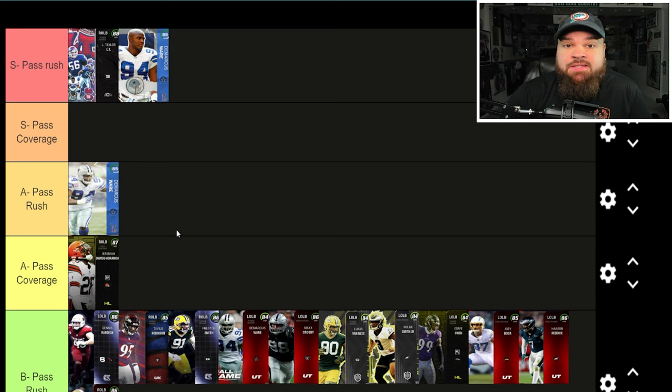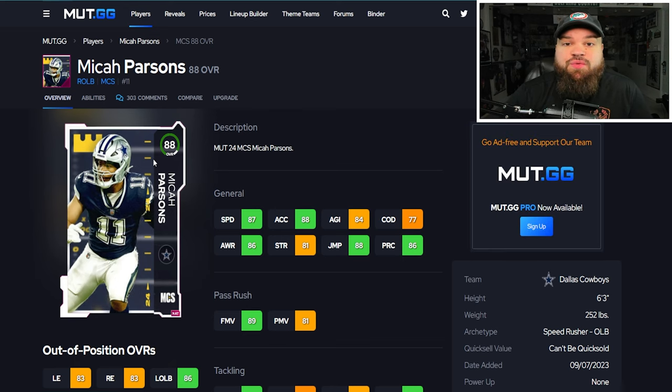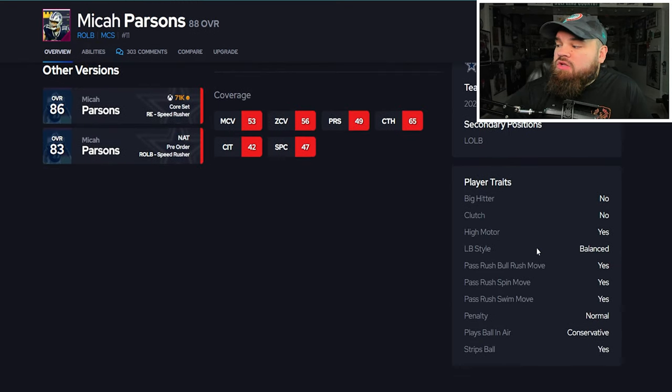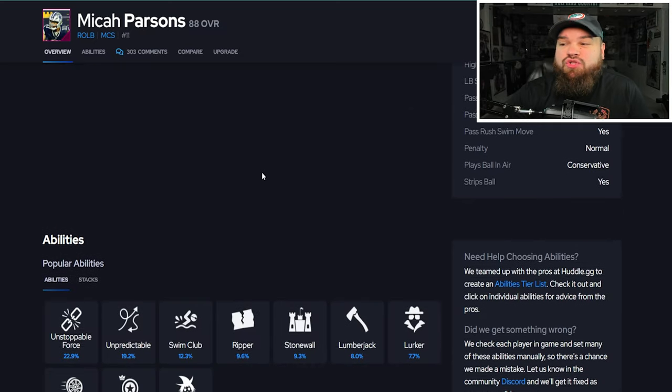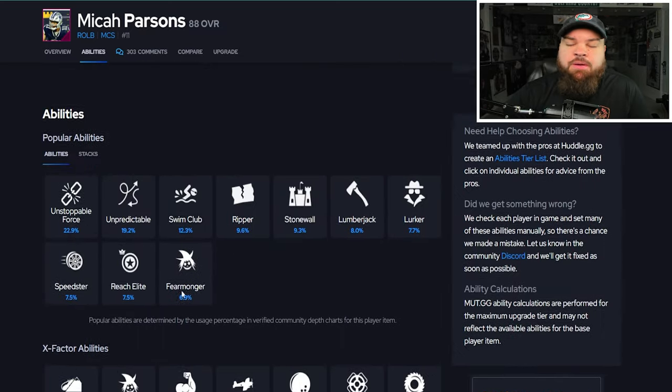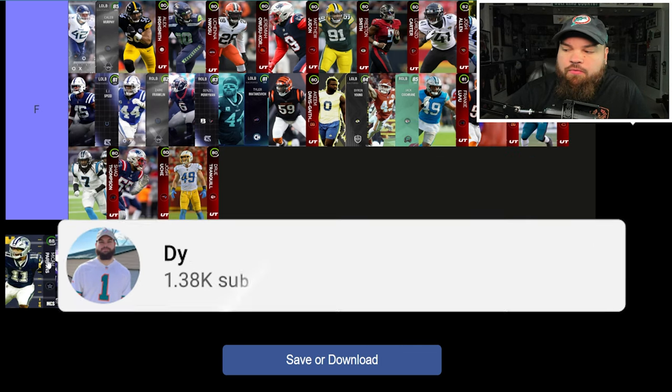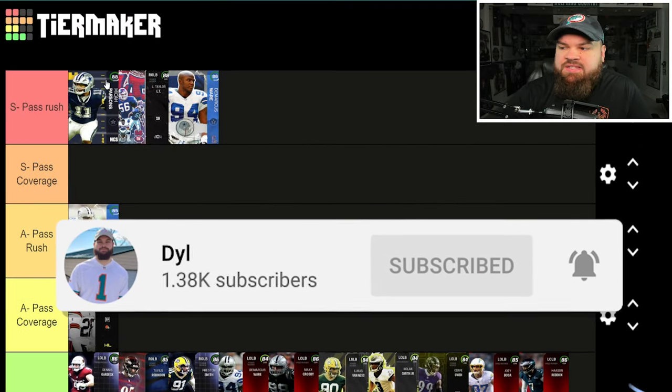Right after that we get MCS Micah Parsons. You could have gotten this card potentially for free. If you didn't get him and want the next MCS card, make sure to have your EA and Twitch account linked — when the MCS broadcast is live, just watch and claim your drop. He's 87 speed, 88 acceleration, six foot three, great finesse moves, good power moves, great block shed. Has every single pass rush trait on yes and can get Unpredictable as an ability. Micah Parsons — easy S tier. I could see the argument for any three of these guys being number one.